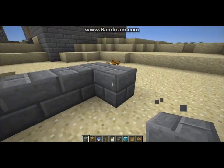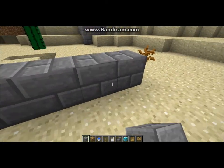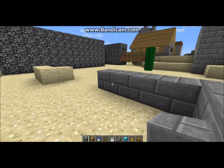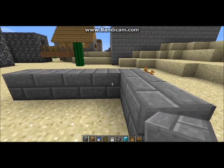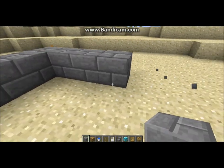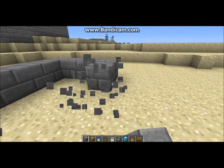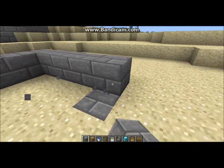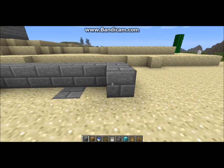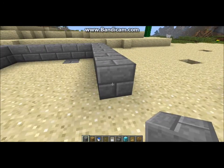If you want to make a good fountain, it has to be odd numbers. One, two, three, four. So that's one, two, three, four, five. One, two, three, four. No, leave it on three. One, two, three. No, that doesn't look right. One, two, three, four, five.